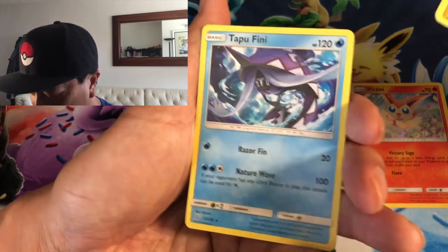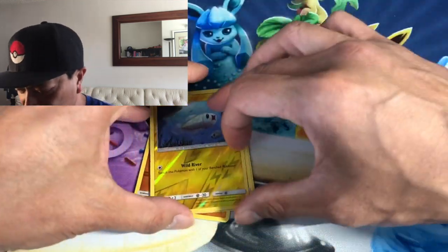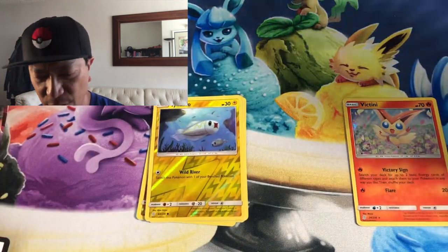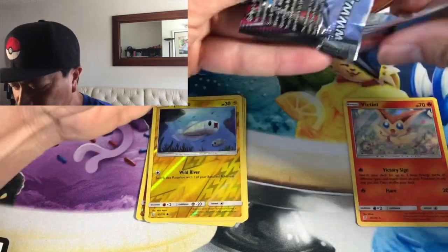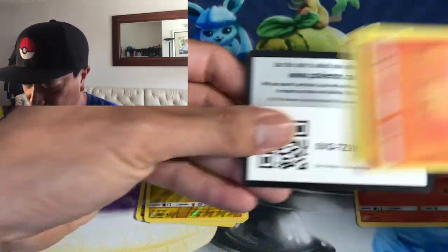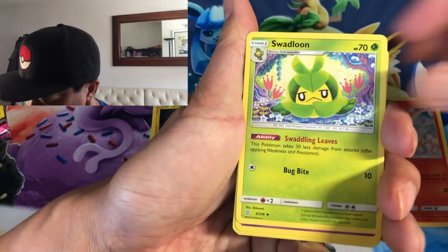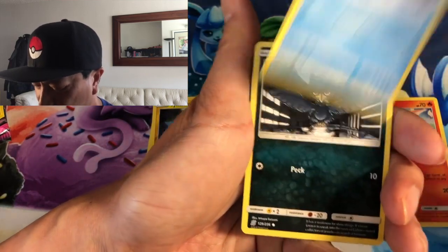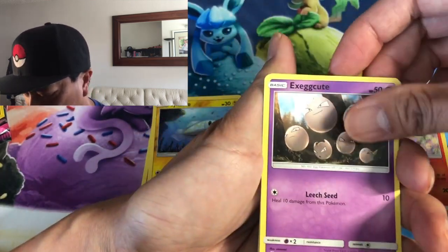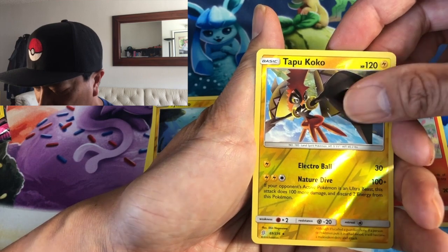There are a lot of reverse holos — I don't mind pulling these, they are gorgeous amazing looking cards and I am not complaining. There you go — code, leaf energy, Swadloon, Wyanut, Archeops, Leavanny, Snover, Murkrow, Exeggcute, Alolan Grimer, Tapu Koko reverse holo, and a Lucario non-holo rare.